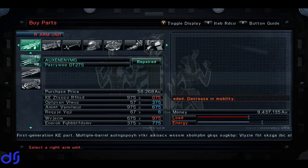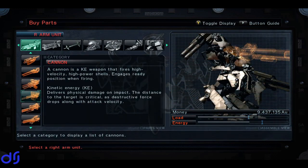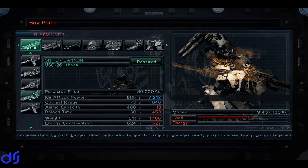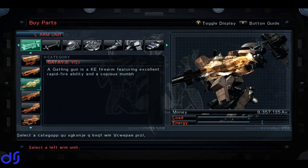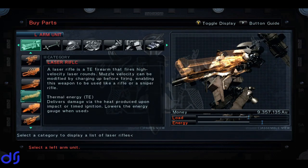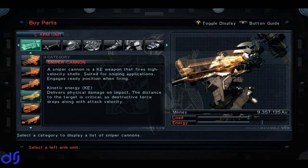Okay, and I think we're out of the really long range stuff. Yeah, autocannons are not super long range. Ithaca sniper cannon it is, I do believe. And I think I might get two of them, one for each arm.